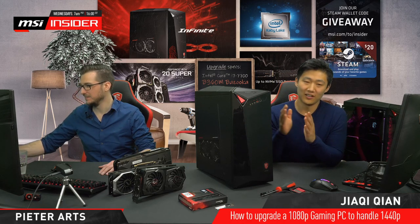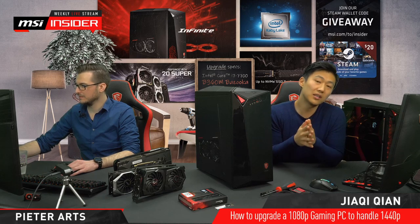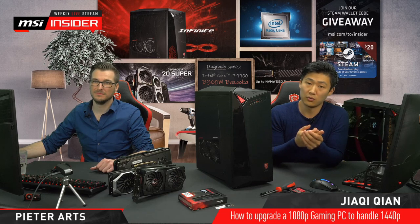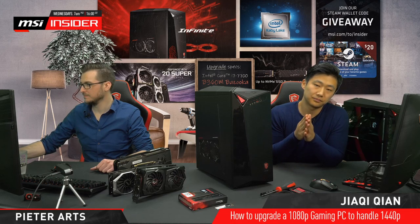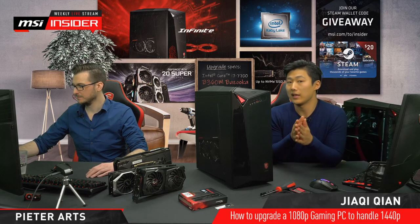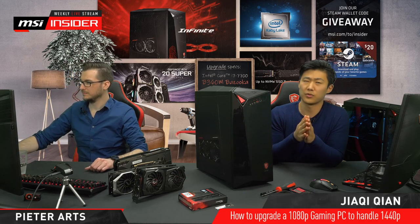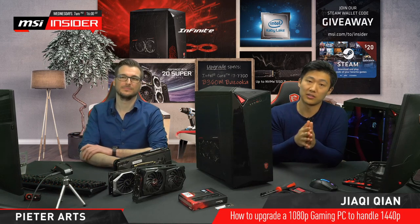So right here we have one of the old Infinite models. Many of you might have the seventh or eighth generation. The seventh generation typically came with an i7 7700 — the non-K version — and a GPU up to a GTX 1060. The eighth generation, whether Infinite 8 or Infinite A 8, would have configurations with up to an i7 8700 Intel Core CPU and a GPU going up to a GTX 1070 Ti.